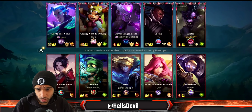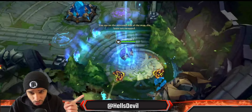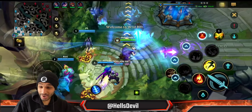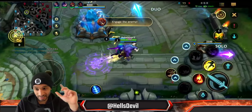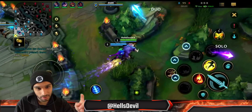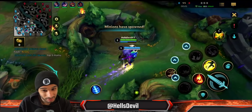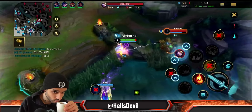So as you can see, we have the top duo: Nunu top, Brand, and Riven. This is the enemy Amumu, who we're up against. I actually picked Alistar into this Amumu. I had Amumu and Katarina in my last game and we absolutely destroyed them, and now we're up against them. The Katarina was really good as well, so this is going to be a good game.